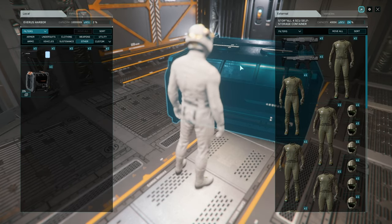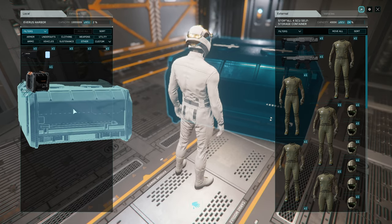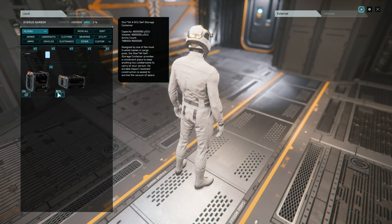You want to then move that container, now filled with your goodies, back into the local storage of the area that you are at. You'll see that it is recognizing all the items that you put inside the box.